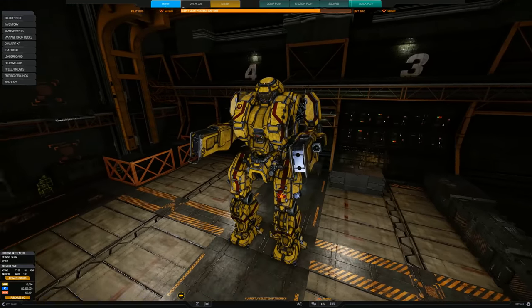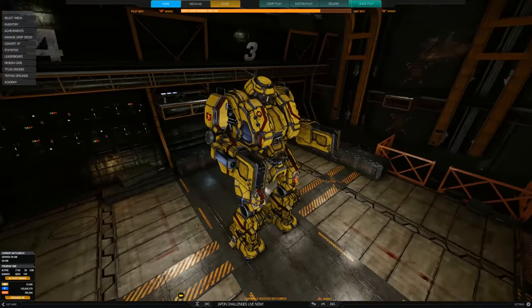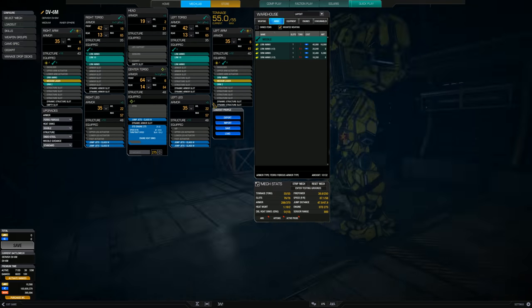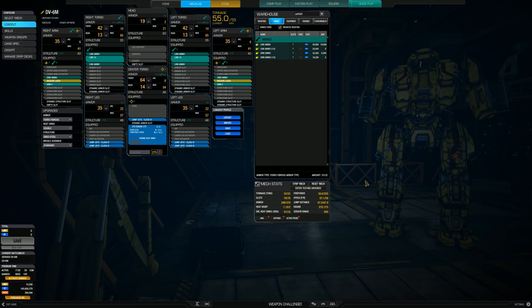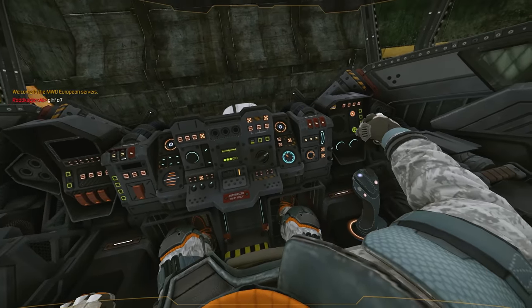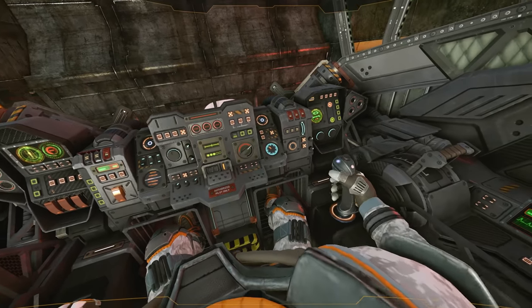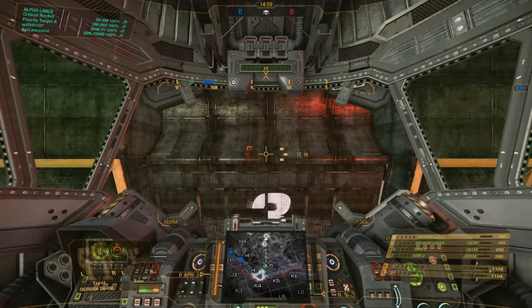Hello everyone and welcome to a new mech video of June 2019. We have the Dervish, one of the classic original 3025 designs. It's a medium support mech introduced mainly by the Federated Suns. The build has a couple extra tons of ammo, some armor increases, the same engine, and the same weapons: two SRM2s, two LRM10s, and two medium lasers.